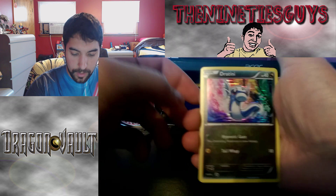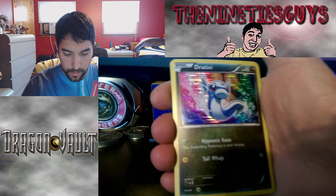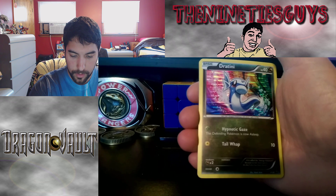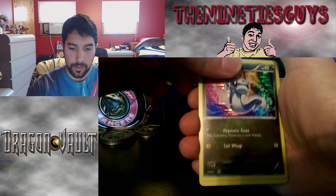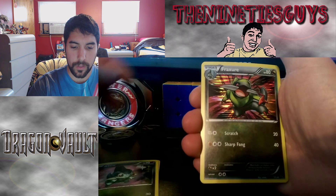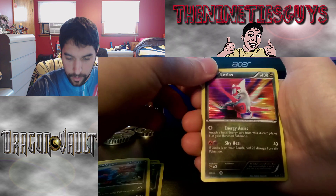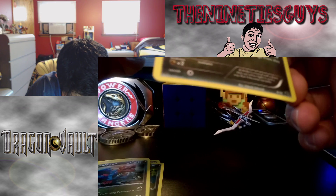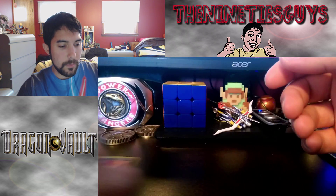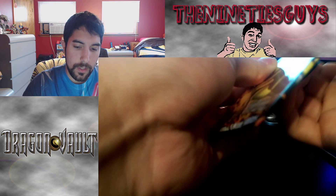Starting off with a holographic Dratini — that's weird. Are these all holographic? Holographic Axew, holographic Fraxure, holographic Dratini, and a holographic Latias. They don't have like common or rare symbols on them. That's weird.